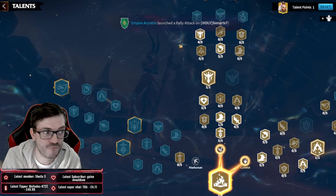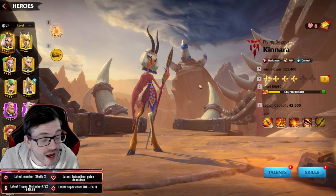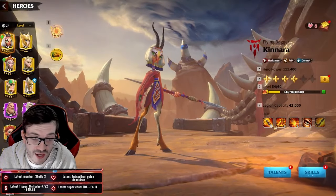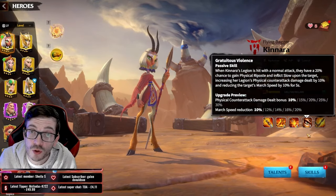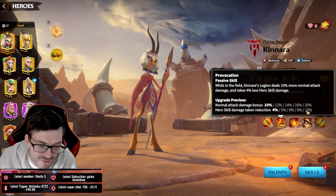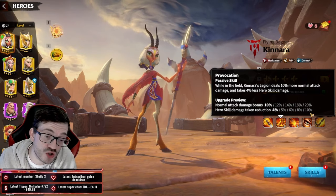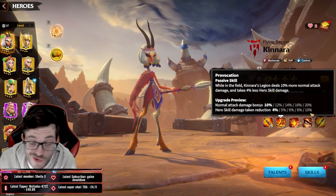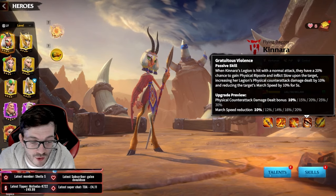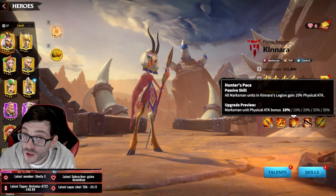You can mix three fantastic talent trees on Kanara — marksman, PvP, and control — and you can't really build her wrong. Like Craig, start at 5-1-1-1, then save sculptures for 5-5-1-1. The second skill gives a 20% normal attack damage bonus plus 10% hero skill damage taken reduction — key because archer players take a lot of hero skill damage when targeted.